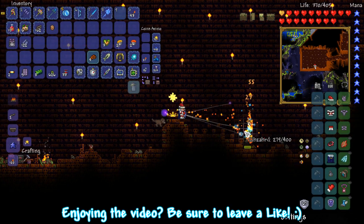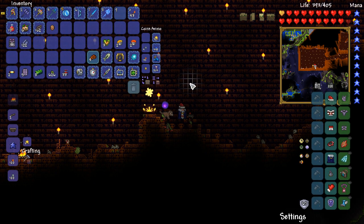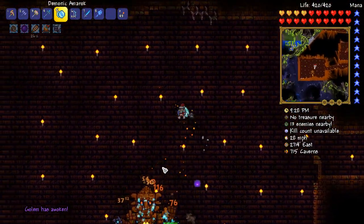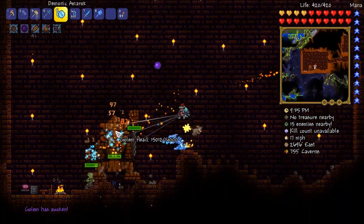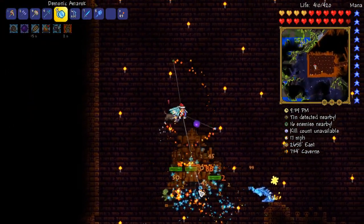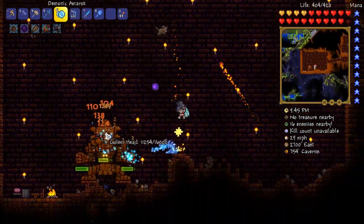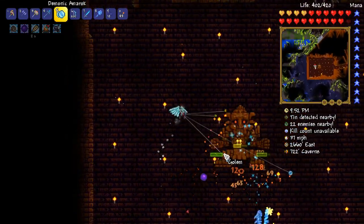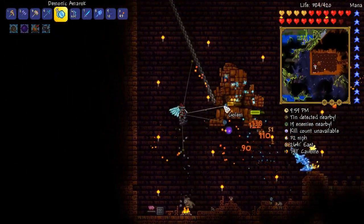Alright guys, so we have ourselves over half a stack of Chlorophyte Ore — 626 to be exact. We've got two loads of power cells, three life roots to get ourselves up to 420 health, and a turtle shell as well. The time has finally come to defeat Golem a couple of times and get enough Beetle Husks to complete our Beetle Armor set. We've also got enough Chlorophyte that we shouldn't need to mine any more for the entire series — we have more than enough to make Spectre Armor once we get to that point.